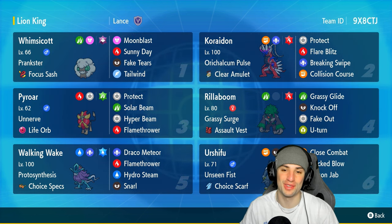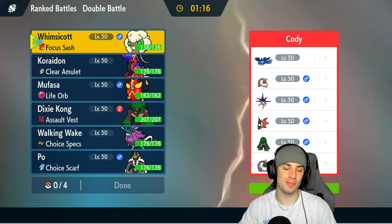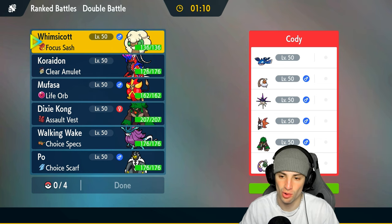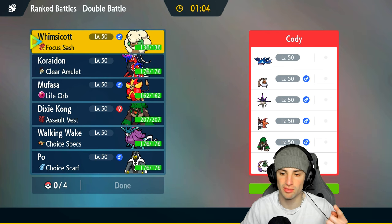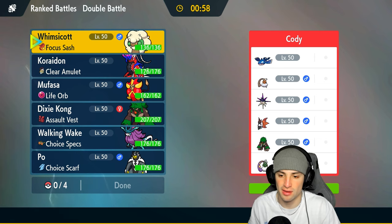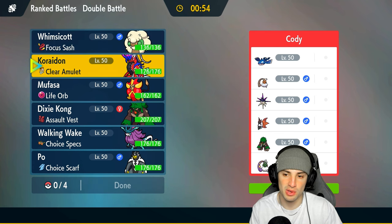Let's hop into our first match showcasing Pyroar. We're going up against an Overqwil and Kyogre team. I forget what ability Overqwil has - it's either Intimidate or Swift Swim. I think regular Qwilfish has Intimidate and Overqwil doesn't, but I think this one does have Swift Swim - we're gonna have to watch out for that. Furthermore, they've got some nice weather control with Tornadus and Kyogre, so it's gonna be a weather war.